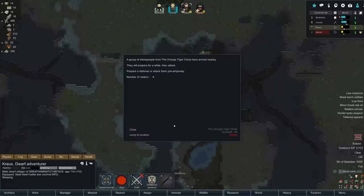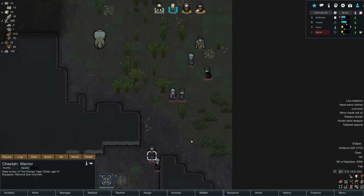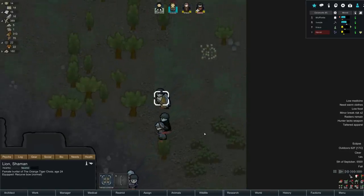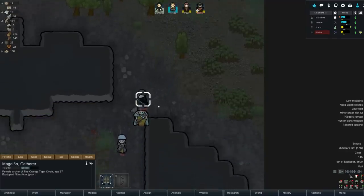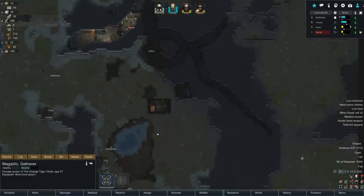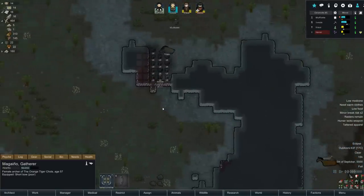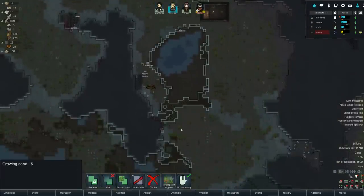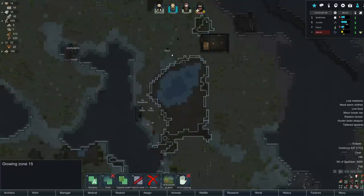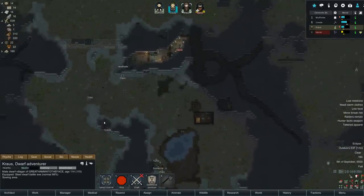A group of tribespeople from the Orange Tiger Achola - eight of them. They're going to prepare for a while then attack. One of them is riding a wolf. Look at Lion with that seriously awesome cloak. Magiano has this super cool looking thing too - everyone looks amazing in this mod. We're going to have to bait them into our little trap area and then kill them - shouldn't be too bad. Krauss, what are you doing? Let's disallow sewing on everything - I want you to go sow that area tomorrow. For now everyone needs to get prepared.